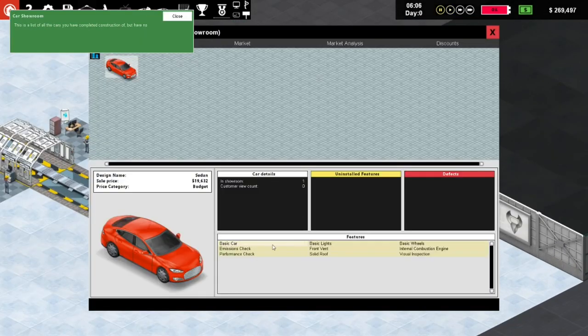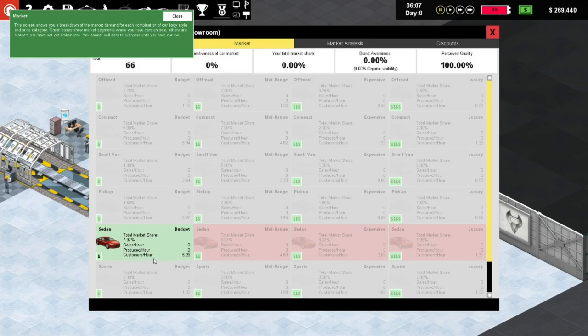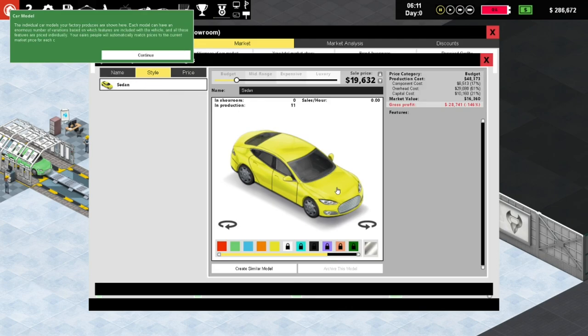Here we see the car showroom - this is the list of all the cars you've completed for construction but have not yet sold. Prices will vary depending on what features each car has. Having an empty showroom suggests your cars are too cheap, whereas having an overstocked showroom suggests you need to lower prices. This one is going for 19,632 dollars. We've got one car in the showroom - it's pretty basic. Our first car has been sold. Oh, we can name it!